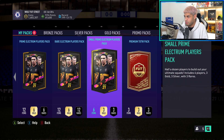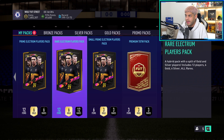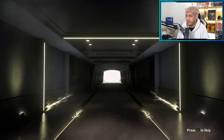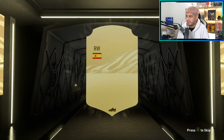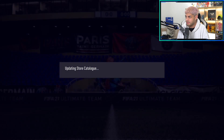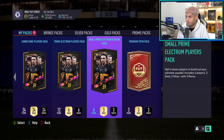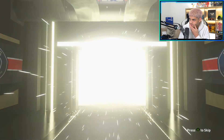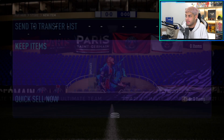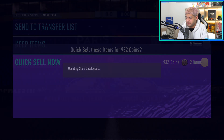Next up we've got small prime Electrum, rare Electrum, and then prime Electrum - we'll go rare, small prime, then prime. Come on! We don't get a board. It's Vasquez at right wing - nothing important there. I think he's dropped to an 80 rated now as well, which is mad. None of them are going to sell, so we'll just get rid. Small prime Electrum players pack next - this has got to be something good. It's not a board again. These packs have been so bad. Right mid, we get Hayter Boa. These packs have been trash. At least we got Zaha to make up for it.